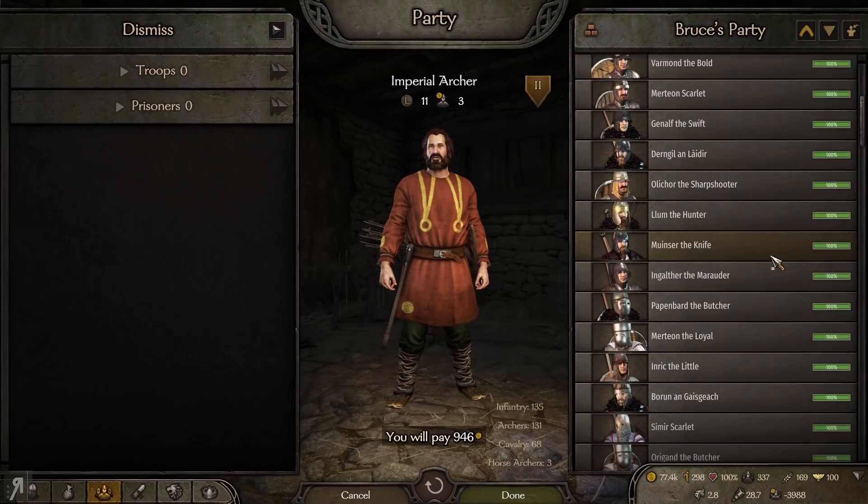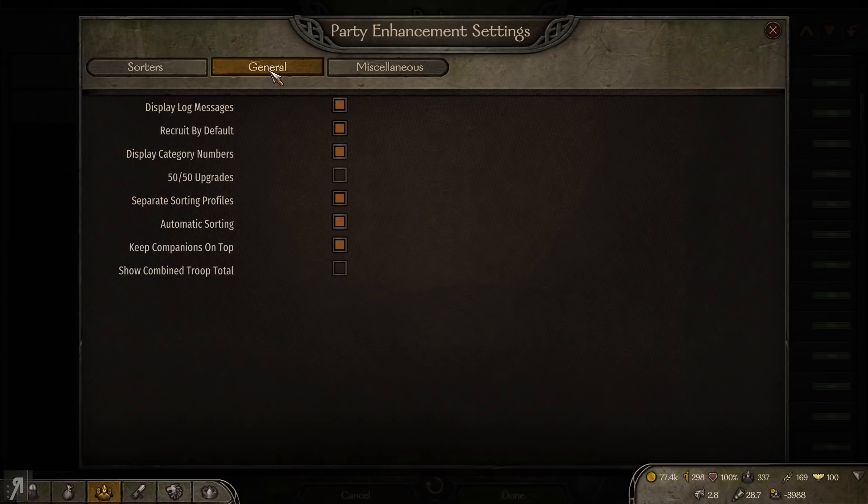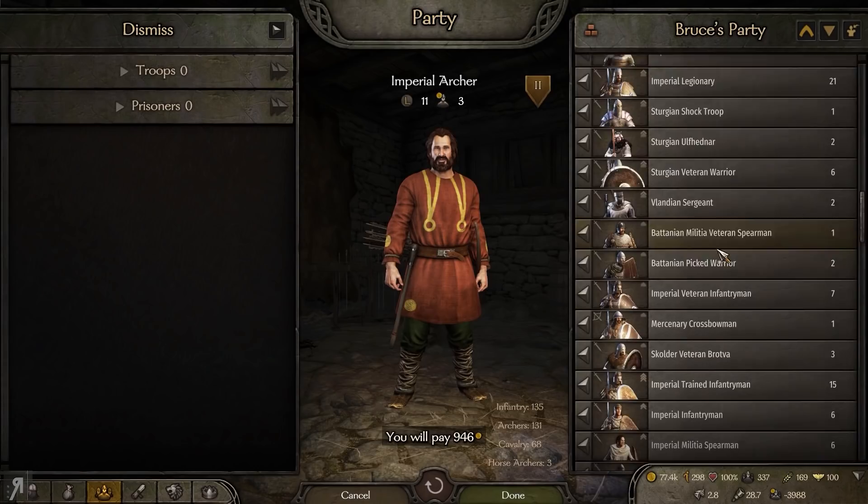I've been tinkering around with the Party Enhancement mod. I've gone into the settings and the amount of options here is just crazy. This General tab is fantastic — it allows automatic sorting and makes companions automatically appear at the top of your party, which I was missing. Otherwise I'd have to keep dragging them up, which with the Distinguished Service mod becomes very tedious.